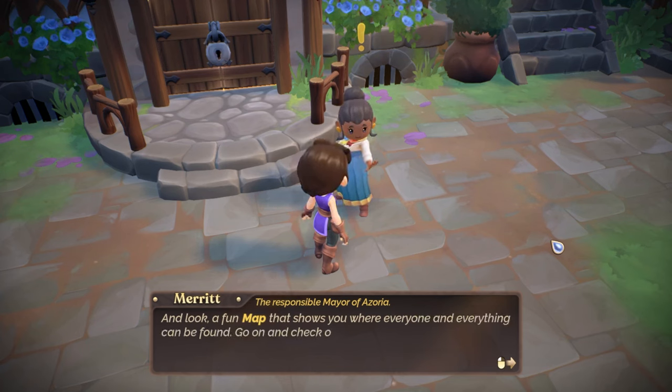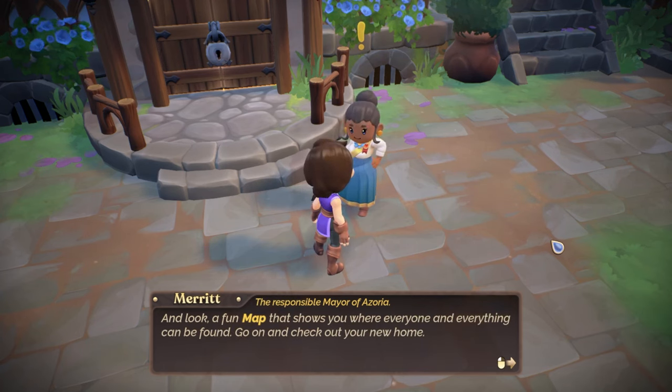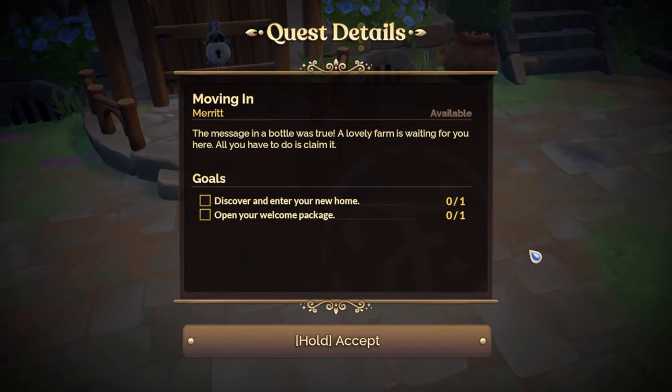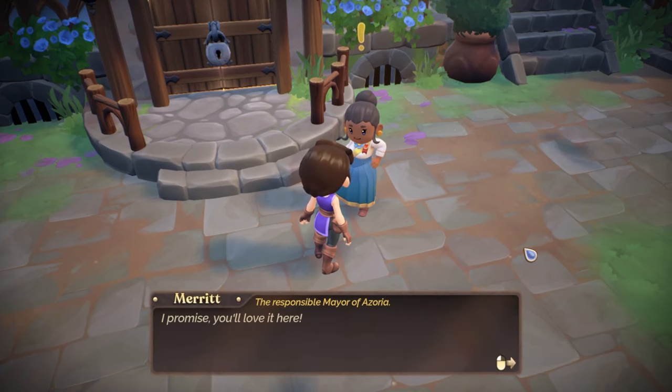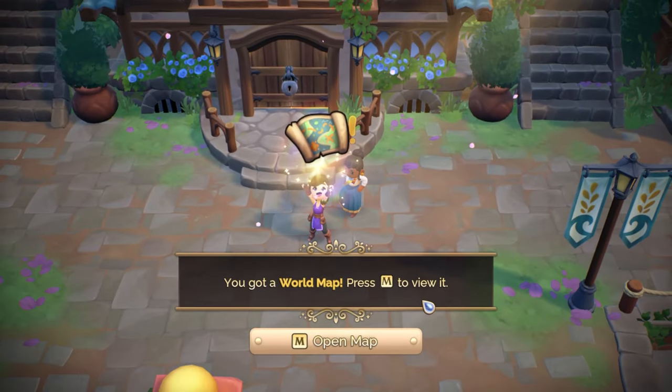And look — a fun map that shows you where everyone and everything can be found. Go on and check out your new home. I wonder if that map updates in real time, like the Mortar's map — that'd be cool. A lovely farm is waiting for you. I promise you'll love it here. Well, you certainly did a great job of selling it.